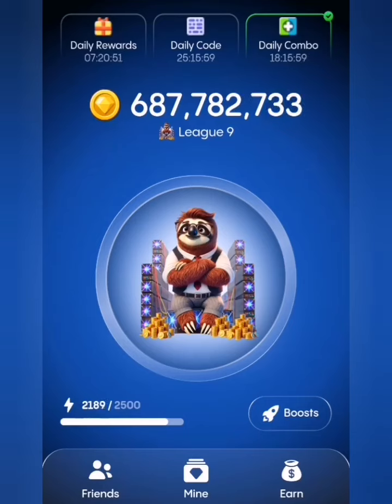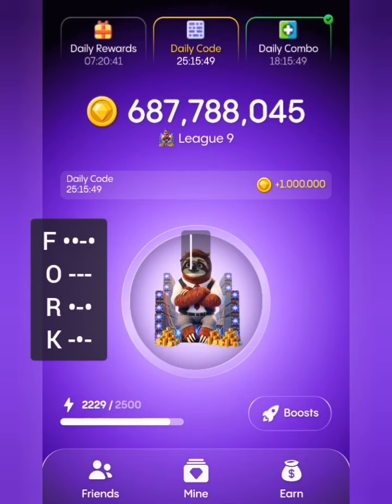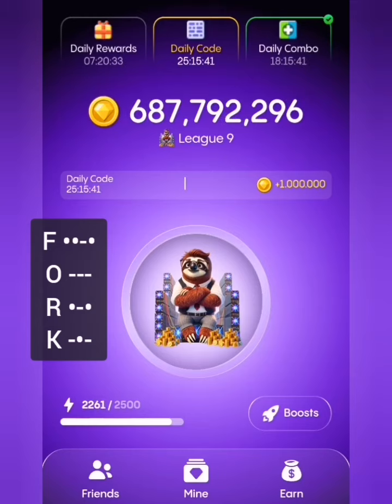Hi again, this is your boy Gideon. So today I'll be explaining how to get the daily cipher code for James Airdrop. I'll click on the daily code panel and the code for today is the code displayed on screen at the top, which is F.O.R.K. So now let's just get started with this already.